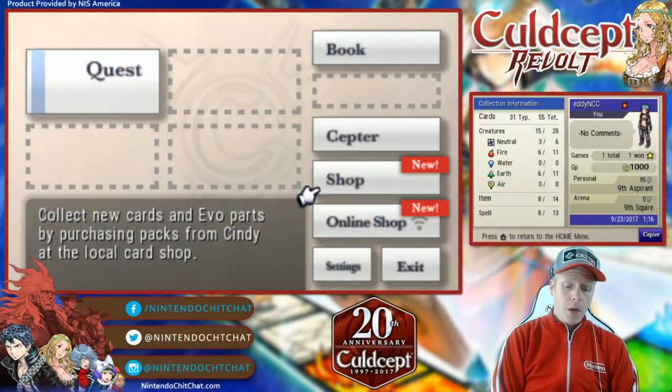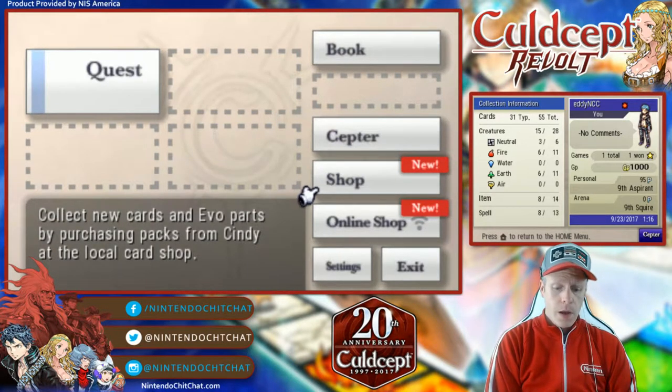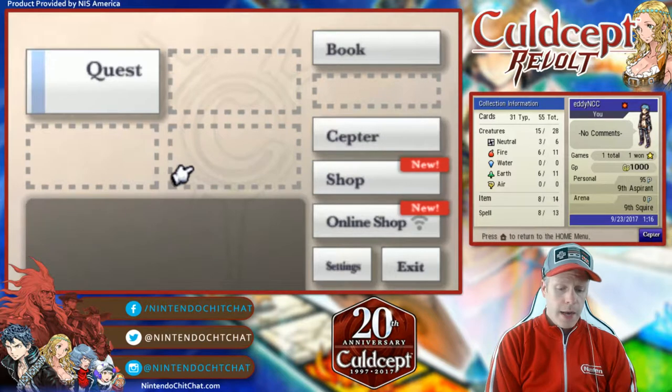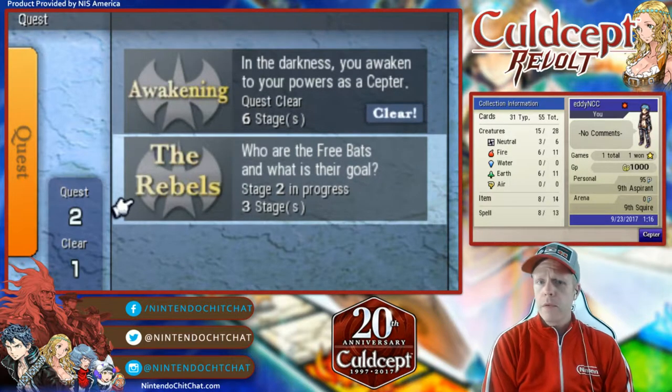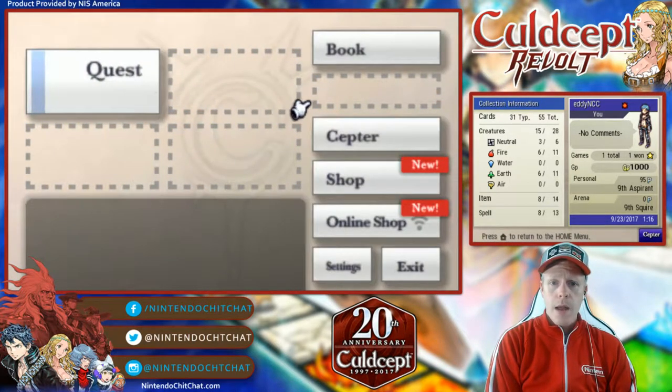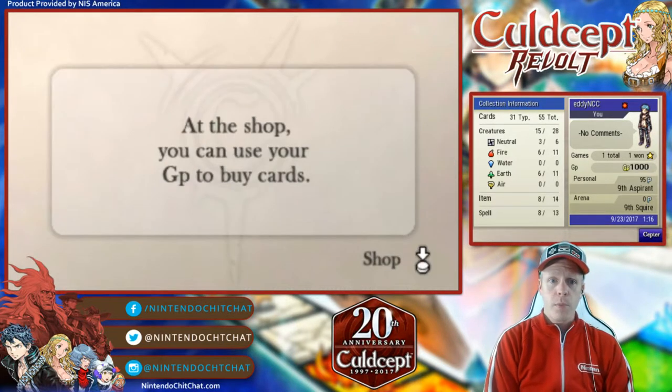Showing you going to the shop here. We did one of the quests. I'll show you that in the menu here. We started doing the Rebels, the main story mode or quests in the game. We completed the very first stage, so we've unlocked the shop. And we have some new cards waiting for us to put into our book.